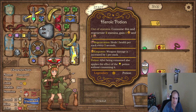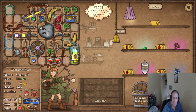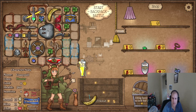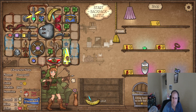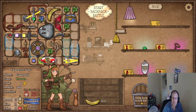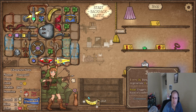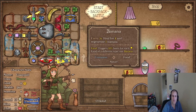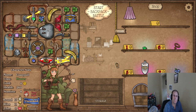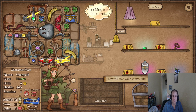Actually, can I move everything over one? No — yes! Okay, that's good for now. Yeah, I think we're good. We definitely need armor or some sort of defense — we have very little lifesteal, very little armor.